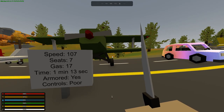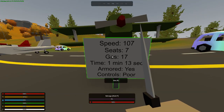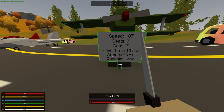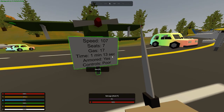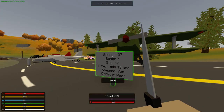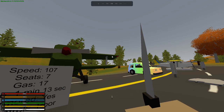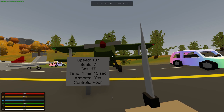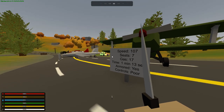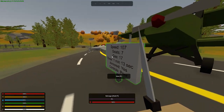One of my favorites: the Anushka. It goes 107 mph, same as the rest, and seats seven — great for large crews. It took 17 gas and one minute 13 seconds to get there. It is armored, but the controls are poor and it's kind of clunky. It's relatively easy to fly as long as you have large spaces — it's just hard to land in small spaces because it's not very maneuverable, so you have to plan your approach far ahead. The beauty of it is it's relatively hard to destroy.